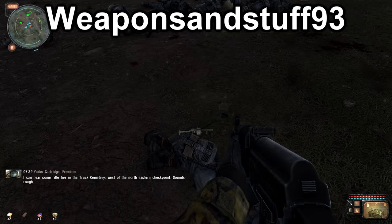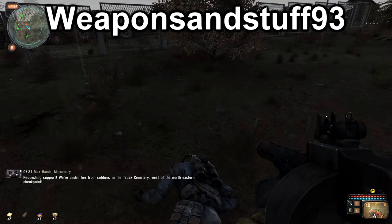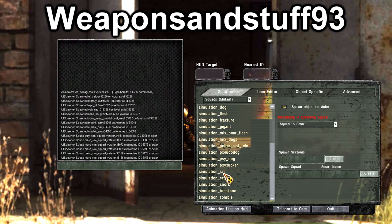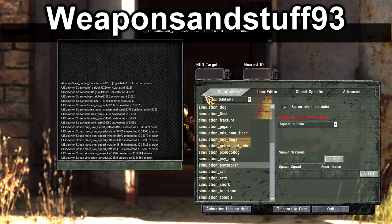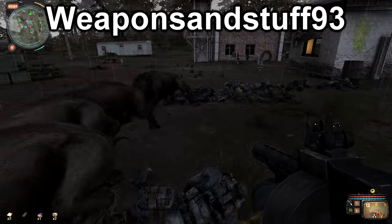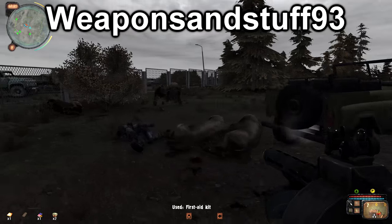That's them dead. Then you can press Ctrl+S and go to the individual mutant menu to start spawning in mutants. Here I've spawned in a load of boars which are trying to run around.